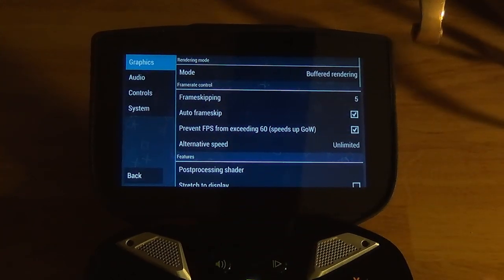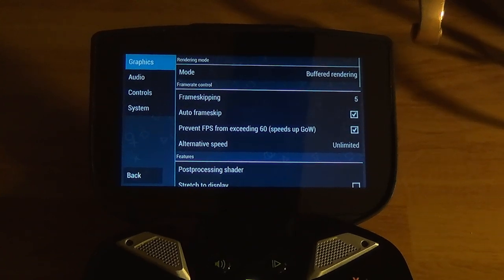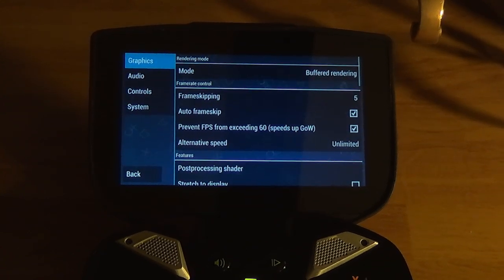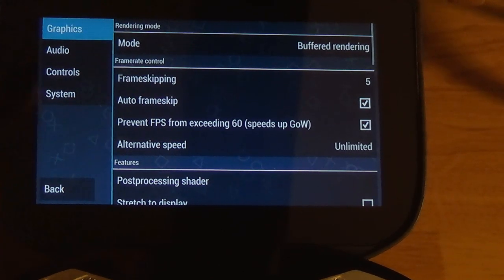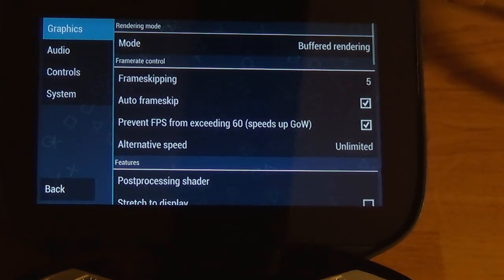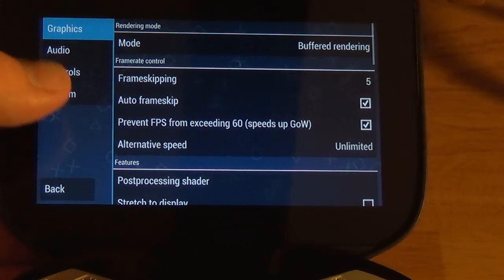Here are my settings. I have mode set to buffered rendering. Frame skipping is actually set to five, but I have auto frame skip enabled, so if five is not necessary it's not going to completely skip five frames all the time. It'll be smooth, but if that extra frame skipping is needed, it will be used.